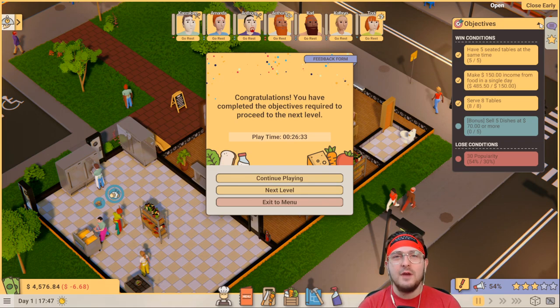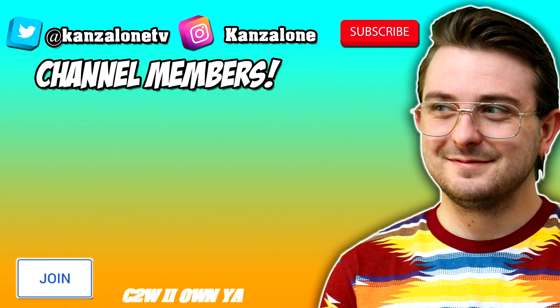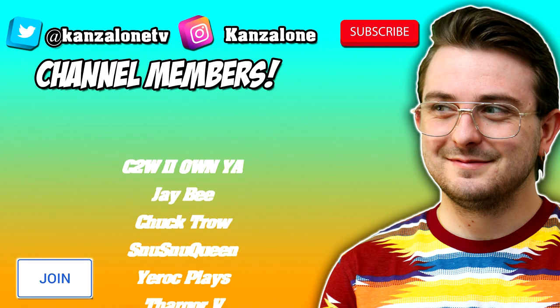I think that's what I'm going to do in today's episode. Hope you guys enjoyed it - we did the tutorial and the first campaign mission. We completed the objective required to proceed to the next level in 26 minutes! We didn't get the bonus objective, but that's all right - we completed the level. If you would like to see more of Recipe for Disaster, let me know down in the comment section below. Hit the like button, subscribe if you're new, and I will see you in the next video. Take care.